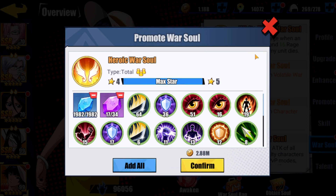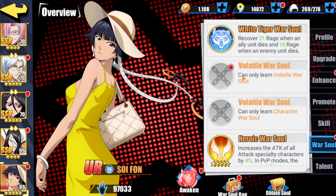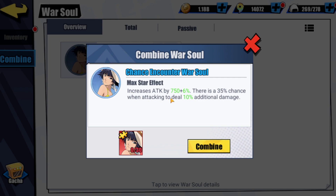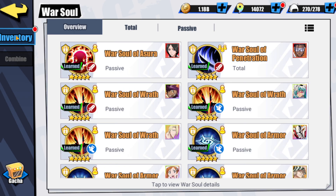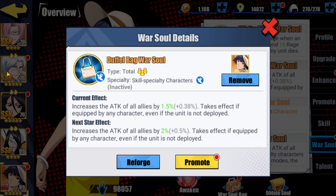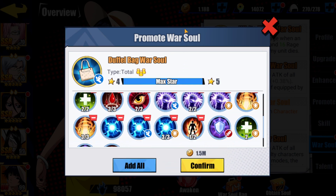That is maxed. Next is war soul — her war soul increases attack by 750 plus 6%, with a 35% chance when attacking to do 10% additional damage. I'm assuming that's going to be like 30 or 40% additional damage in practice, and I'm assuming 'when attacking' means attacking and not rage. The war soul rolled specially so I don't have to waste much to get it up — and I do have enough resources, barely.